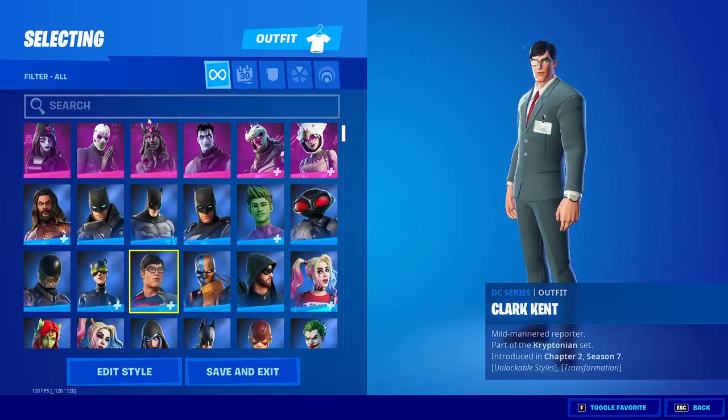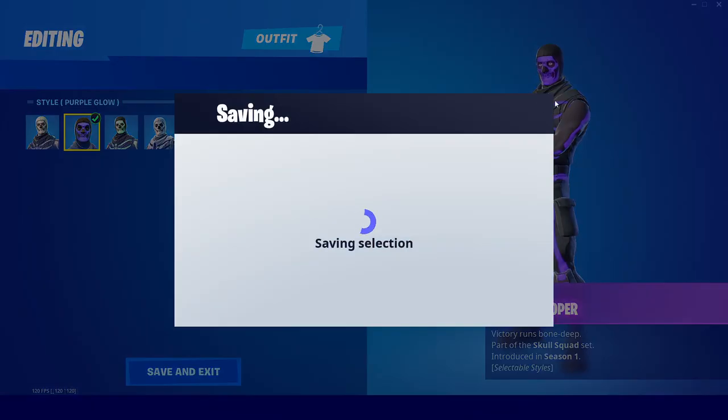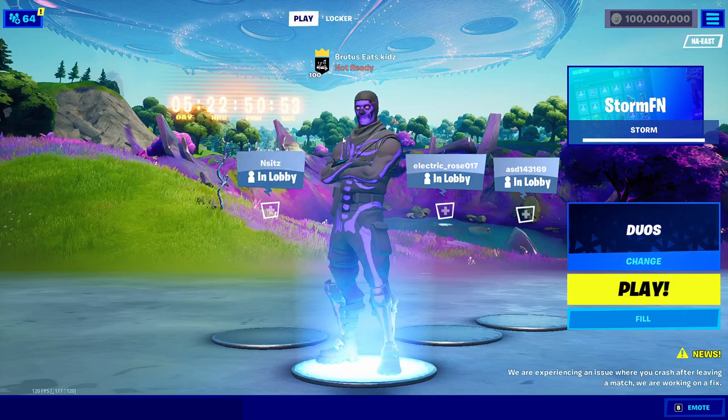Storm also has OG skins such as the Skull Trooper, the Purple Skull Trooper, and the Pink Gold Trooper. You can equip the Purple Skull Trooper and have it in your locker.